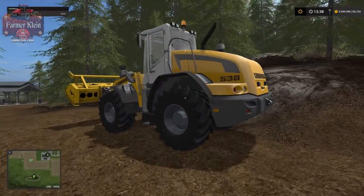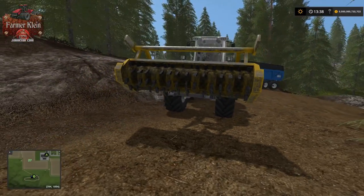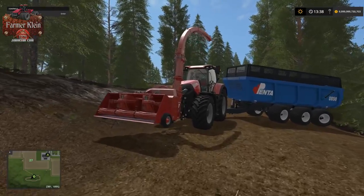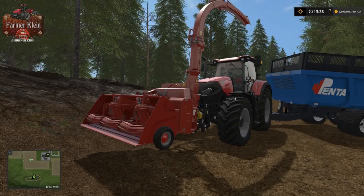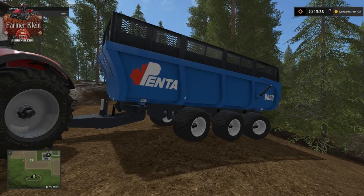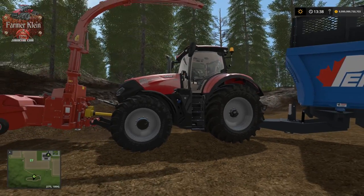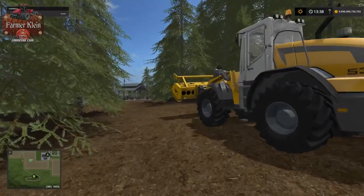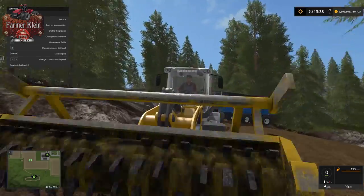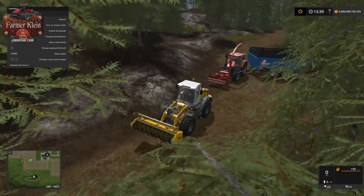Step one: get yourself a wheel loader or a skid steer. Step two: get this new stump grinder from Black Sheep Modding — it's in the in-game mod hub. Step three: get the Pottinger autoloader over at PCSG — there will be a link in the description. Step four: get your favorite tipper. I have the Penta DB50 here because it holds 50,000 liters. And of course we've got the in-game Case Optum tractor to run the Pottinger autoloader and tipper. We also need the sawdust mod, which is also in the in-game mod hub.